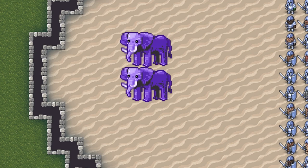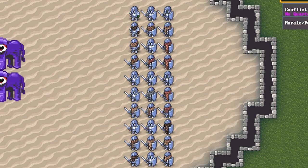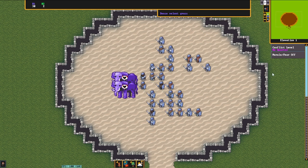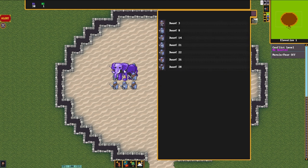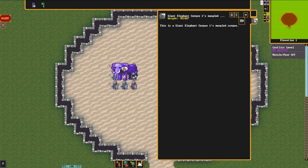Round three begins, and we now have two giant undead elephants on the left side of the screen, whereas on the right side we still only have 30 dwarves — same as before. 30 dwarves versus two giant undead elephants this time. Dwarves are still all legendary and are still using adamantine gear. Now we unpause the game and see how things go.